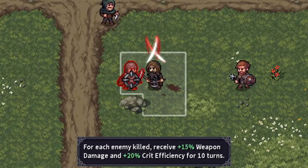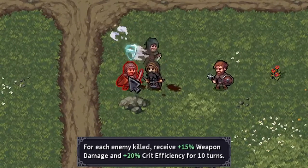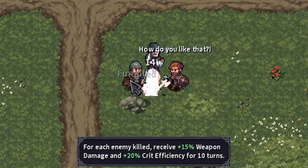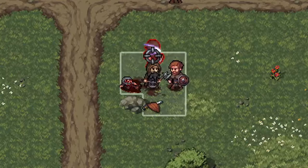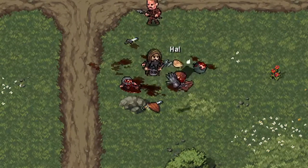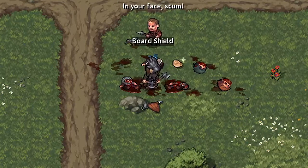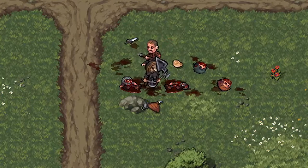Each enemy Jorgram kills gives him 15% additional weapon damage and 20% additional crit efficiency for 10 turns, meaning the more he fights the deadlier he becomes. Pair this against Arna, who gains the most from living enemies — her trait diminishes as corpses pile up. When fighting a line of enemies in dungeons, it's obvious who the real pick is.